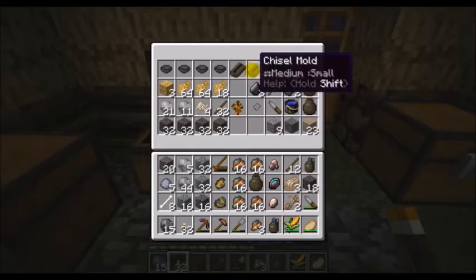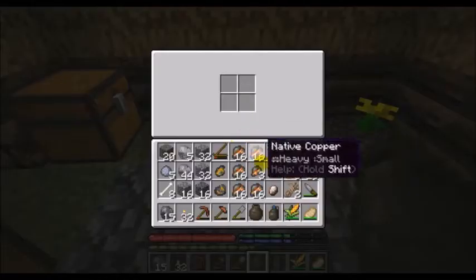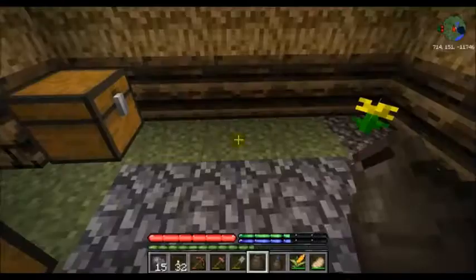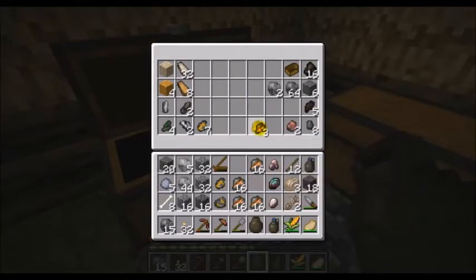What are we going to do now? We need a sword, we need an axe, we need a chisel — we're gonna start smelting. Each of these copper ore pieces is 25 units, so that's 100 — that'd be four molds right there. I've got units of 25, units of 10, and a unit of 15.